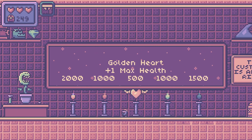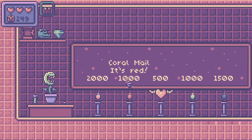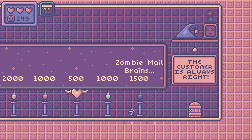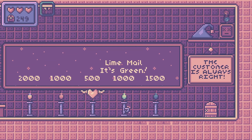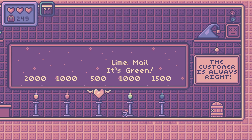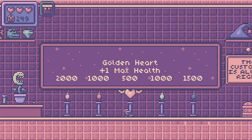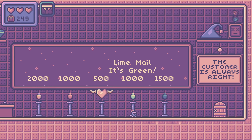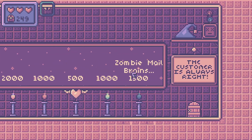I originally was gonna have this game be a pretty straight roguelike and not really have any permanent progression, other than like little costumes you can unlock — these don't do anything, they're just cosmetic. But eventually I realized a lot of people told me it would be great to have something to work for gameplay-wise. I also realized the game is really hard, and having something you can work towards to make things easier is great. So I added this golden heart you can unlock that gives you more max health — that's a permanent thing. There's gonna be more coming soon, but this is definitely the most important one.